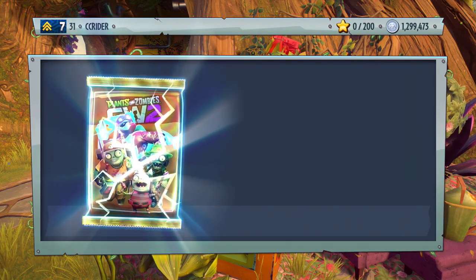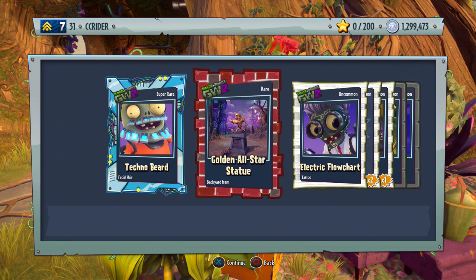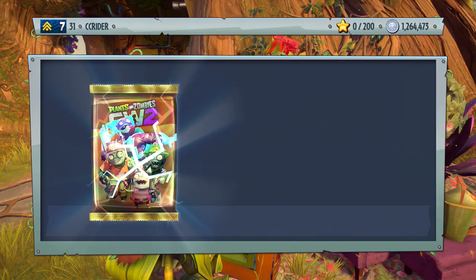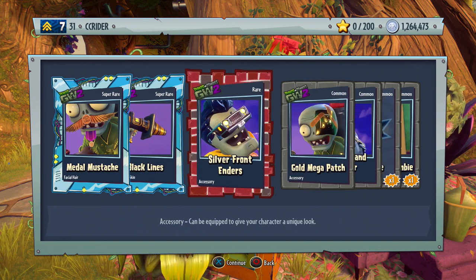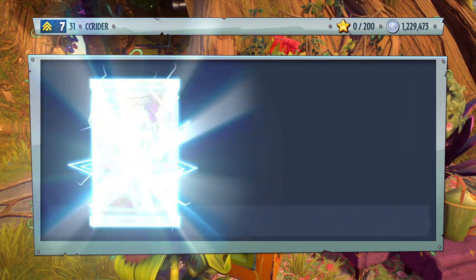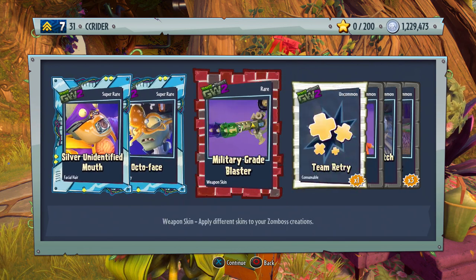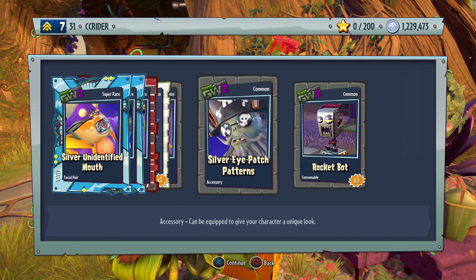We get a super rare techno beard, golden All-Star statues — that's awesome, I'm trying to collect all those statues and have almost all of them. Electric flowchart, self-revive, Mr. Toasty, gold messy muttonchops, and hearts ahoy. Metal mustache, black lime, silver front enders, gold mega patch, silver island hopper, self-revive, conehead zombie. Silver unidentified mouth — that does sort of look weird. Octo face — that's funny. Both are super rares. Military grade blaster for the chemist — that's cool. We have the high five with all the imp hand prints on him. Silver eye patch patterns and the rocket bot.